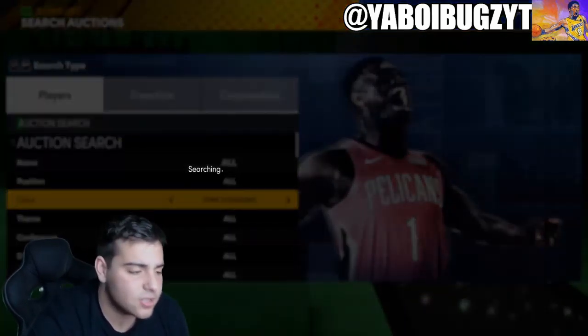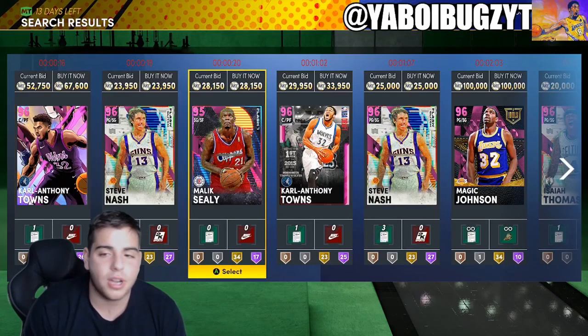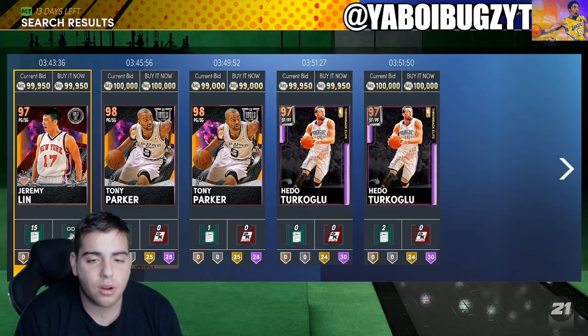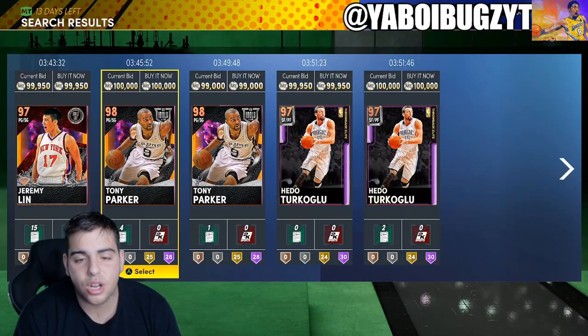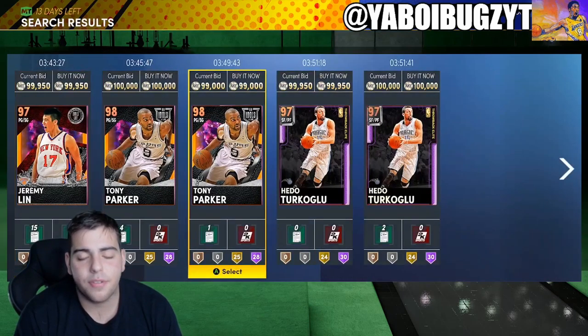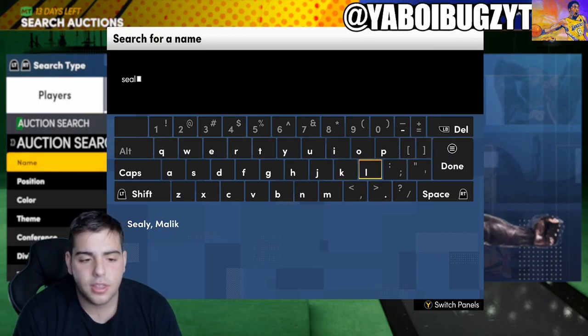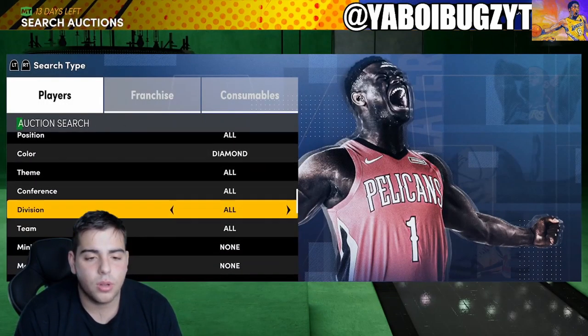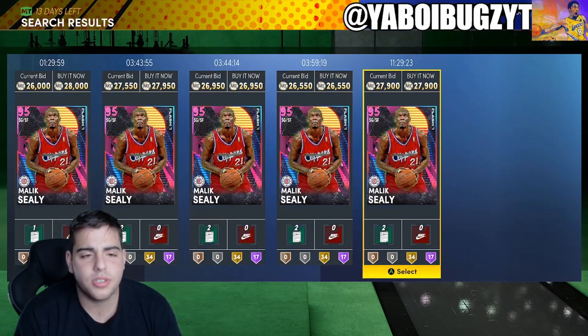If you want to make a lot of MT you've got to be patient. Right now the market is dry on Sundays — Sunday is just not a good day to snipe in general. I think the best time to snipe is definitely when super packs are out. I'll give you a perfect example.